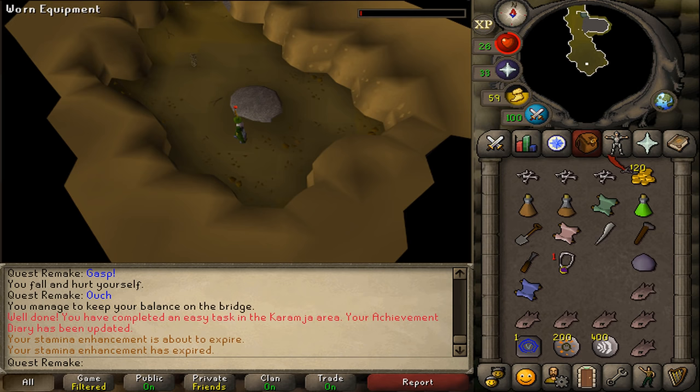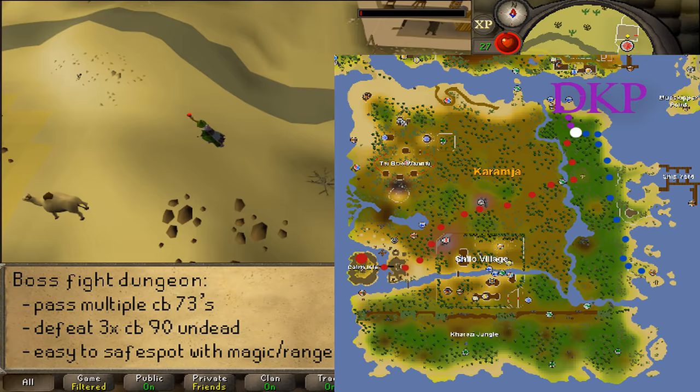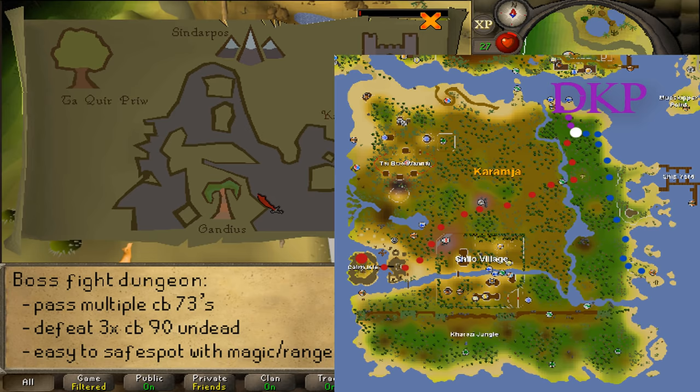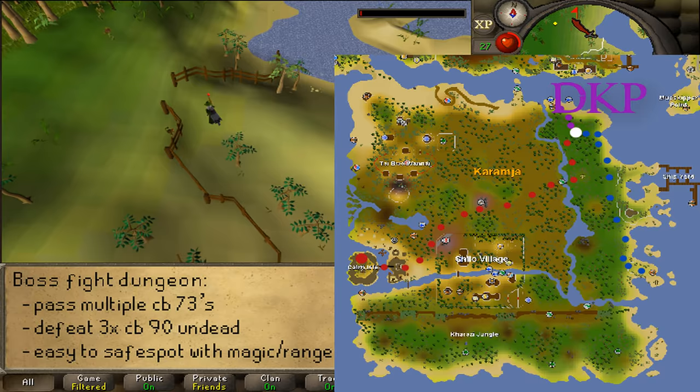It is time for the boss fight. Teleport to any bank and prepare — the fight is pretty easy, but you do need to pass a lot of aggressive level 73s. If you feel prepared, teleport to Fairy Ring DKR, which is close to the fishing spot where you can fish raw karambwan. If you don't have access to Fairy Rings, use the gnome glider back to Karamja and run following the coast all the way north.